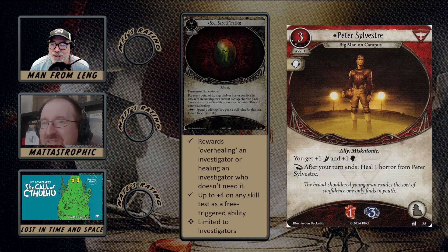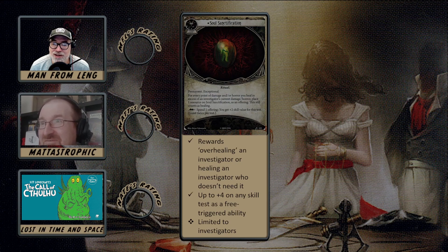There's a really good reason it specifies investigator: technically you can trigger Peter Sylvester when he has no horror — it just doesn't do anything. But if they left off the investigator restriction, healing Peter Sylvester when he has no horror on him would generate offerings, which is probably why they had to specify investigator. The benefit is pretty good. I can see the pros of being in a situation where you're healing everybody anyway and if you end up over-healing you get some benefit to help on any skill test — certainly valuable.